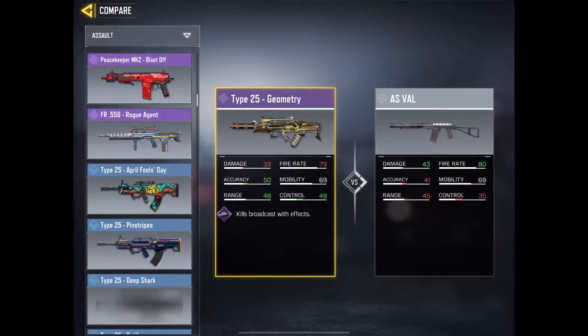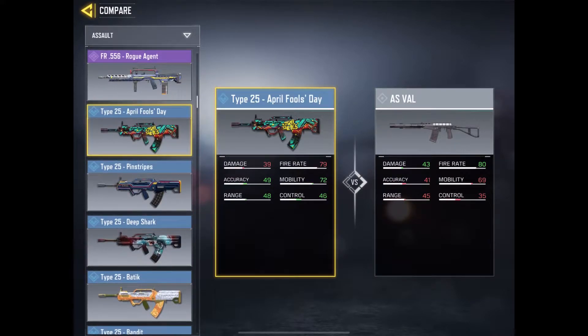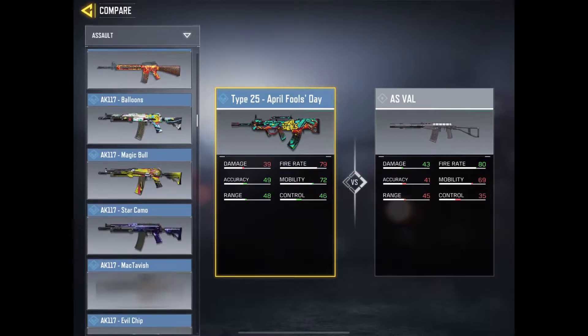I'll put the Type 25 and the AS VAL side by side — similar fire rate, one less, and the damage is a little lower, but this beats it in range and accuracy and everything else. We just have to check out how this weapon actually works in actual ranked gameplay or normal multiplayer gameplay.